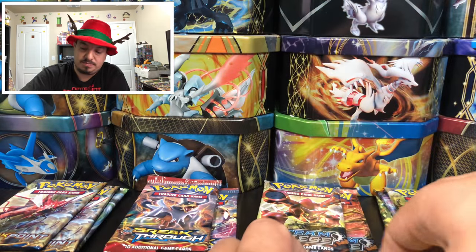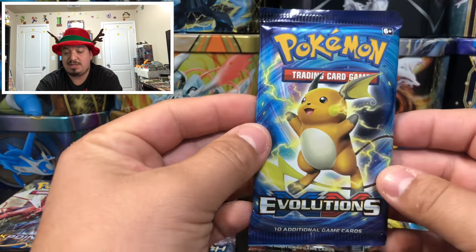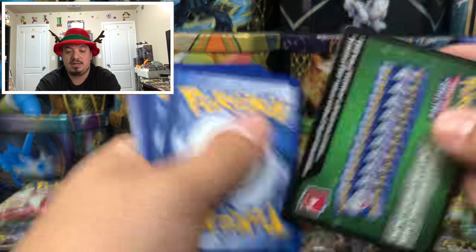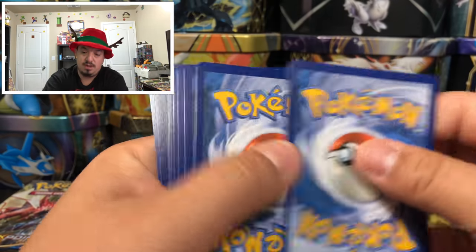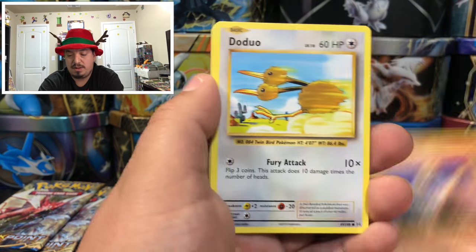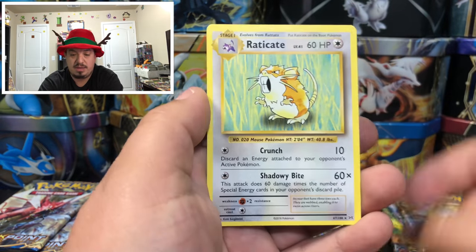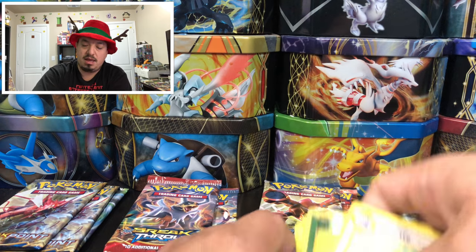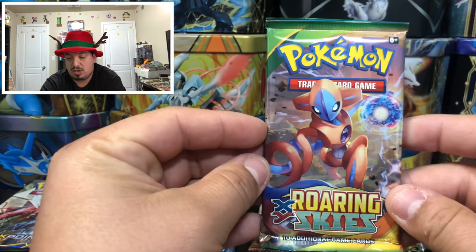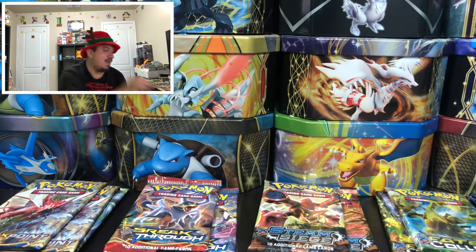We did a really slow start today but we've gotten some pretty good pulls toward the end. Evolutions — we have Seel, Nidoran, Ponyta, Doduo, Pikachu, Mr. Determination, a Revive, a Haunter, a Caterpie, and Electrode — rare non-holographic card. We have 30 booster packs to go.